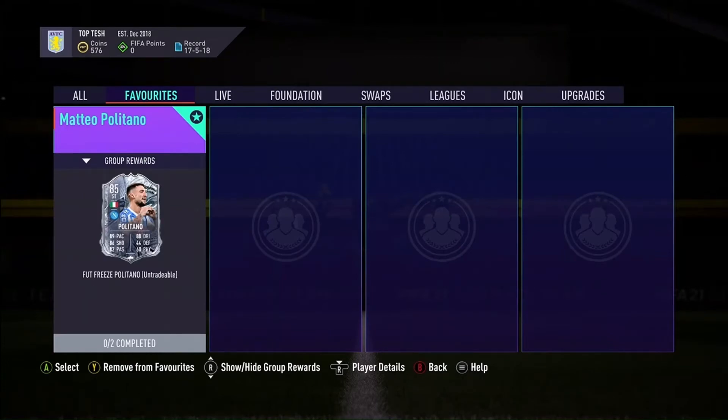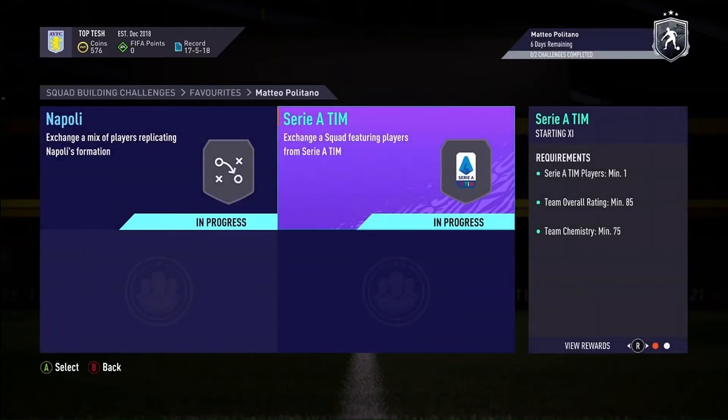What's up folks, I'm Dread, welcome back to the channel. We've got Matteo Politano, the Foot Freeze card — a NOR about card. He looks decent, and to get him you've got two squad builder challenges: Serie A and Napoli.